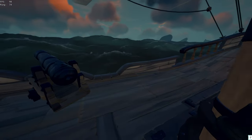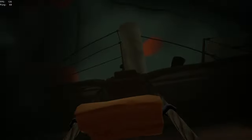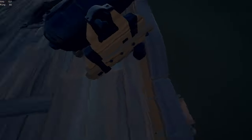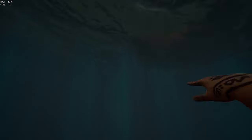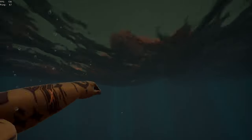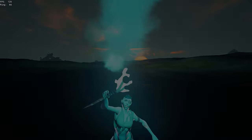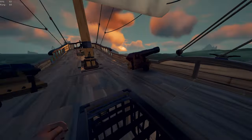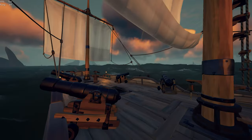I recently found this glitch by accidentally doing it. It's the same as the cannon one, but instead of going in the cannon, you just want to go right here. Double tap F until you are in the middle of the railing, then press D and jump if you're on this side and you'll go flying. I find this glitch to be much better than the cannon one — it sends you farther. I recommend doing this instead of the cannon one. It works on the other side too — just double tap F and press A and jump instead of D and jump.